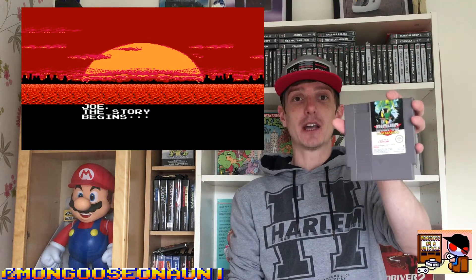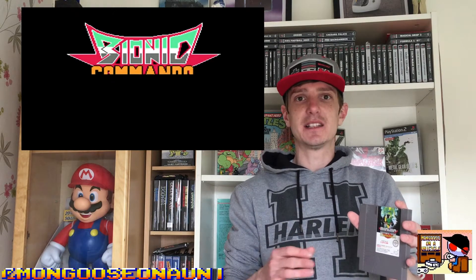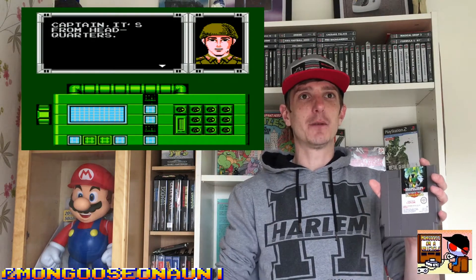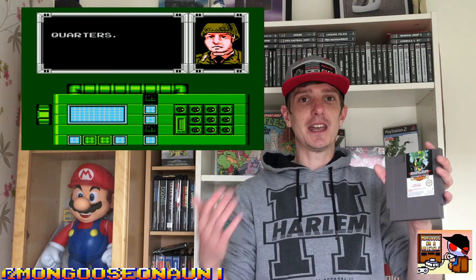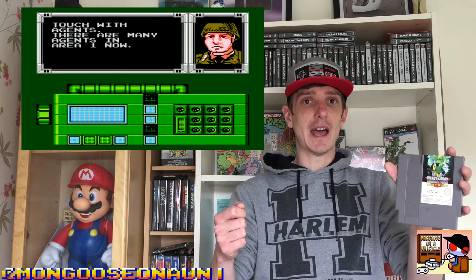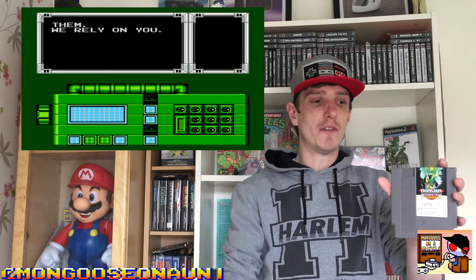Basically, like the title suggests, you're a Bionic Commando. It's mainly a side-scrolling platforming game. But the first thing you'll notice when you play this game is there is no jump button — which, straight away, when you're playing a platforming game, you think, where the hell's the jump button? But to navigate the levels and get yourself over gaps and stuff, you've got your Bionic Arm, which is basically like a retractable hook and rope. You can fire it so far and it'll latch onto something and drag you over there.